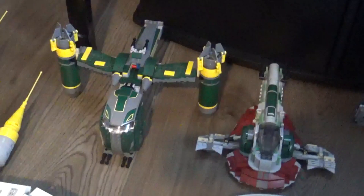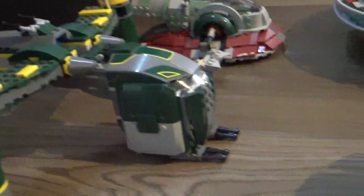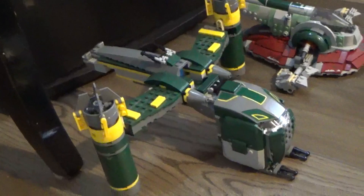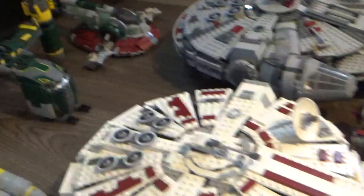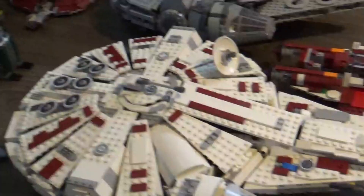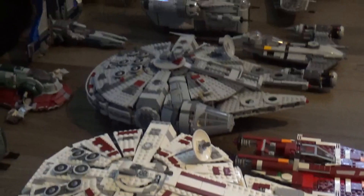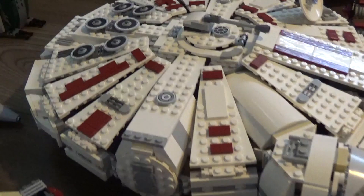I replaced a panel with a gray one so it's not specifically identified with the character Sugi — though this set came with two other bounty hunters including Aurra Sing, which is quite sought after. Right next to the Falcon is the Raven's Halo — this was the Kessel Run Falcon but since I got the newer Falcon I modified it: replacing the blue markings with maroon to make it stand out, and renamed it the Raven's Halo — another YT-1300.